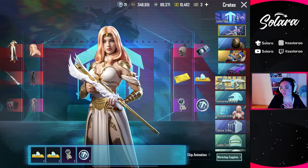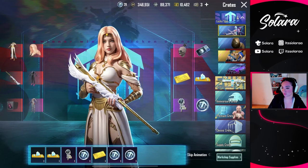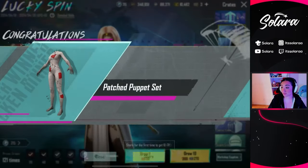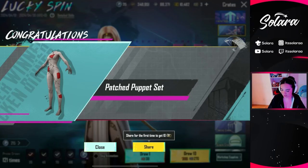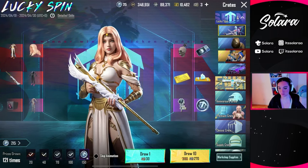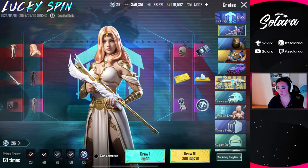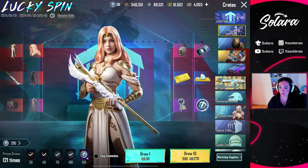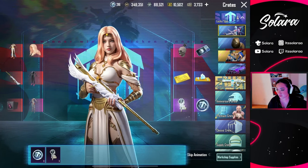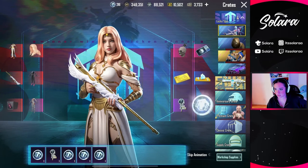Two mythic headpieces is insane. Oh my gosh — I said give me a set and they gave me a set. They gave me the Patched Puppet set, so we did get something. Finally. Someone was kind enough to send over some UC — so thank you, Lord Sire, for that. Let's do this thing. This is lucky UC. We can't not get a mythic here, guys. We did get a double mythic for the non-skips — I don't remember if the legendary set was a non-skip or a skip. So let's do a skip, then a non-skip.